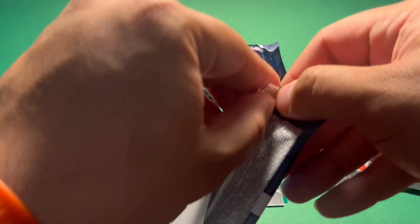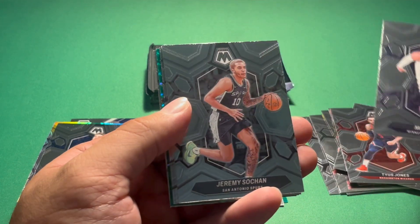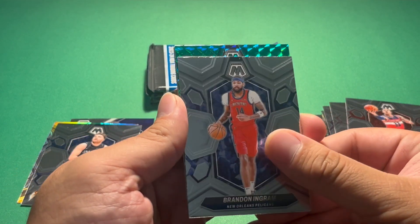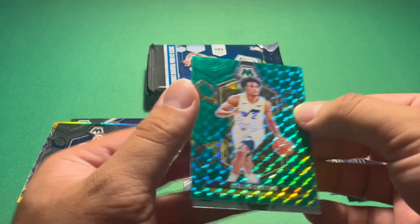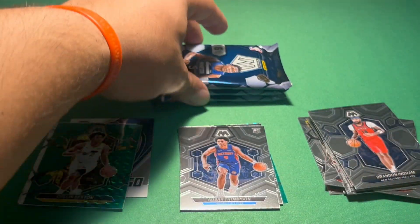Let's get into the third pack here. We have Mike Conley, Jeremy Sohan, Kyle Kuzma, Brandon Ingram. A green mosaic Colin Sexton — not a rookie. And a rookie: Asar Thompson. Nice rookie there.